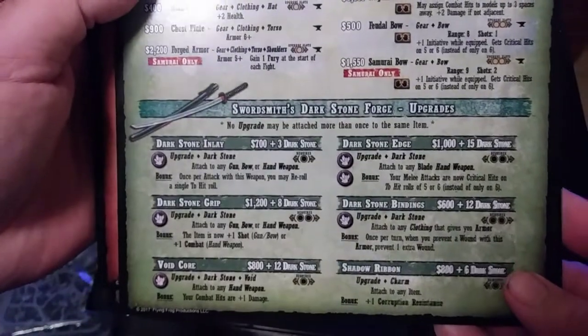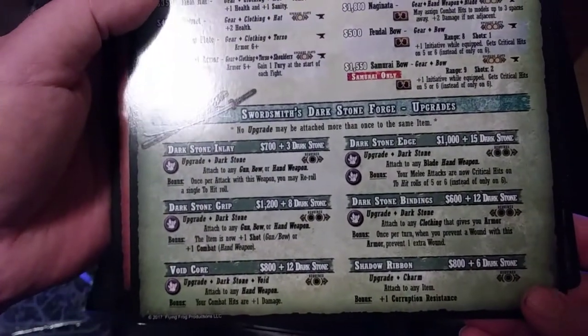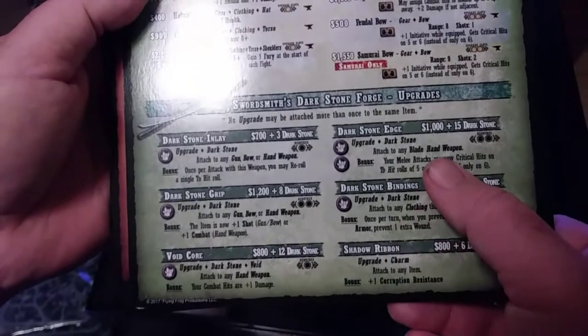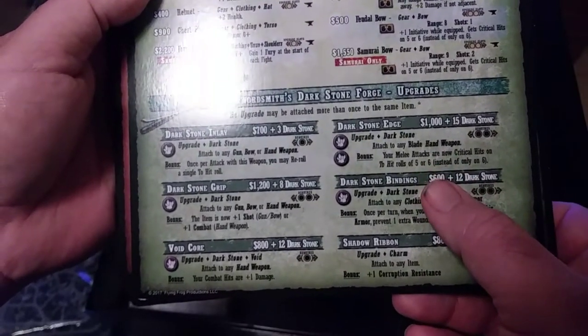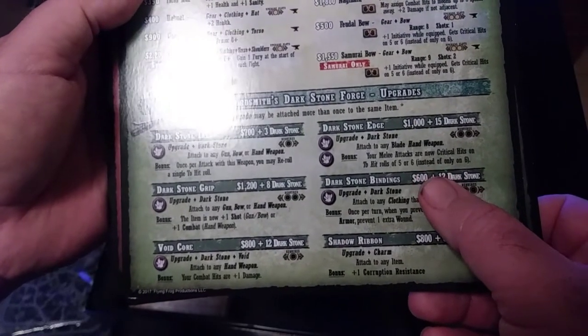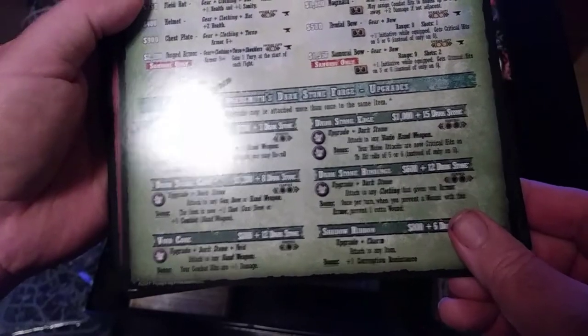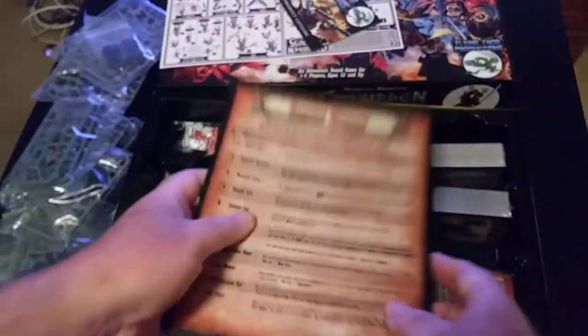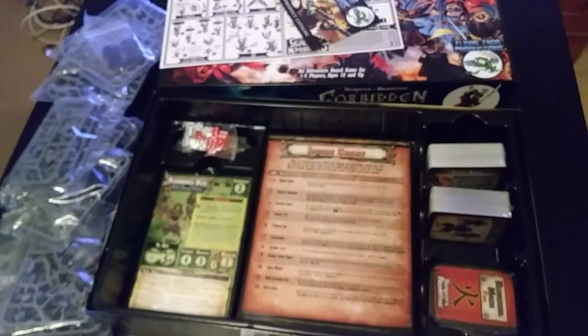The tavern — probably some pretty cool stuff in here. Let me just take a quick look because everybody wants to see a few weapons, right? Dark stone edge on your blade — you need 15 dark stone and a thousand money to upgrade. Dark stone — wow, very cool.